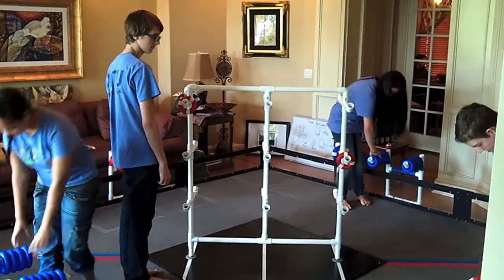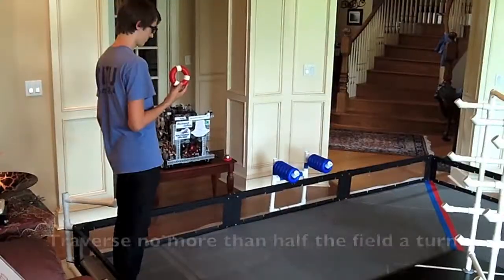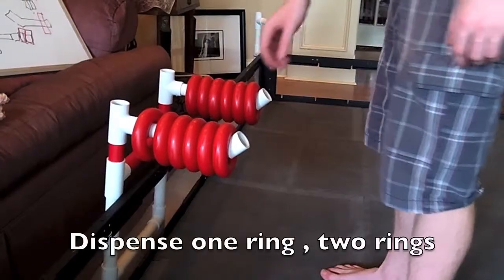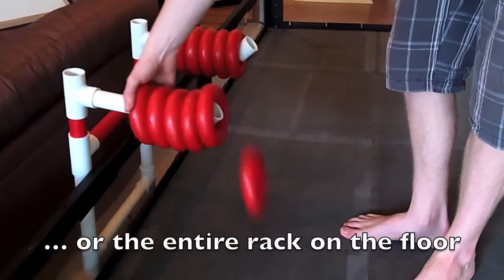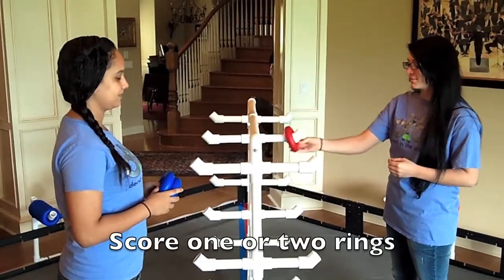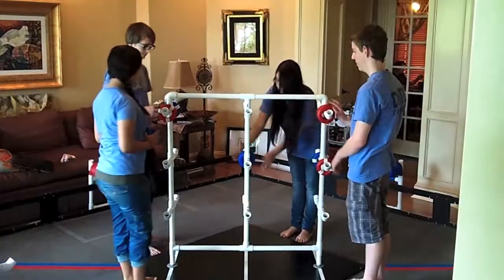All four robots play together during each turn. Each robot can do one of the following actions per turn: traverse the field no more than one half field length, or dispense one ring from a dispenser, or two rings from a dispenser, or all of the rings from one side of the dispenser on the floor, or they can score one ring on any peg within 18 inches, or two rings on any peg within 18 inches.